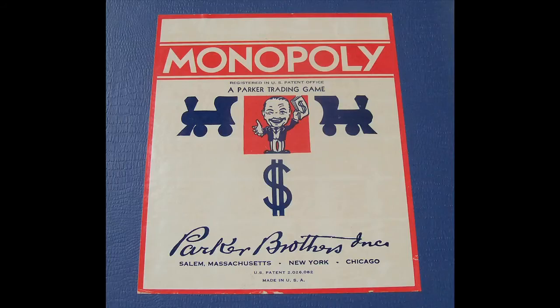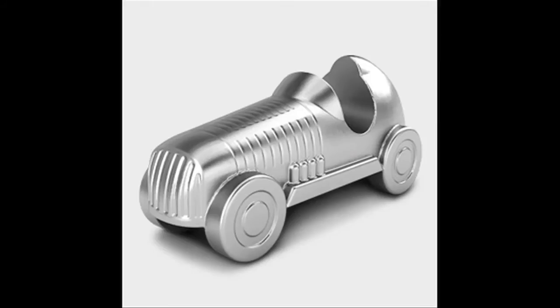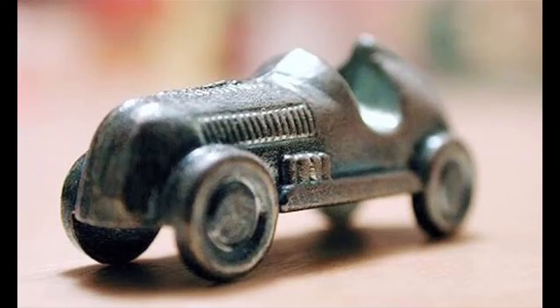Now on to tokens added later, in 1935 and 1936. The Race Car was added just a touch earlier than the other pieces in this section, appearing as the seventh token. The race car steals its sharp looks from a 1930s roadster. The original idea was to base the car token on the car Mr Monopoly would drive around. It underwent a few variation changes through time and sported a number three on its side until sometime in the 1960s.